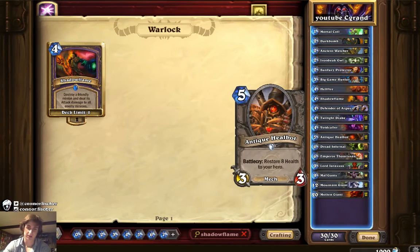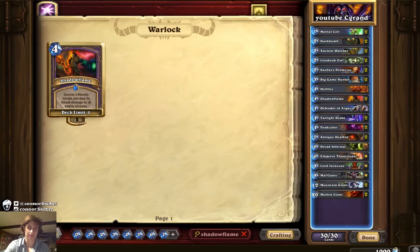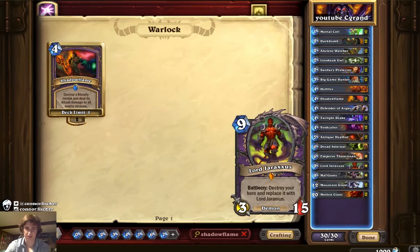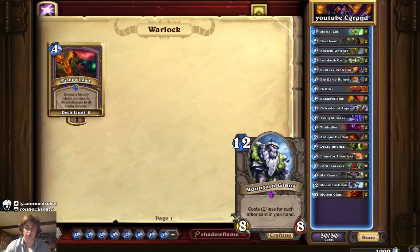Two Healbot for the heal. Dreadinfernal — I like this card as a demon target. My teammates wanted to cut it for Siphon Soul; Shadowox actually did cut it for Siphon Soul and it worked out for him, but I didn't want to play just two demon targets plus a second Void Caller. Emperor Thaurissan — most broken six-drop in the game, this card is really too good. Jaraxxus was very clutch this weekend. Mal'Ganis — this card is broken; in one of my top 16 games I was at fatigue but I had Mal'Ganis up so I just lived forever. Two Mountain Giants and two Molten Giants.